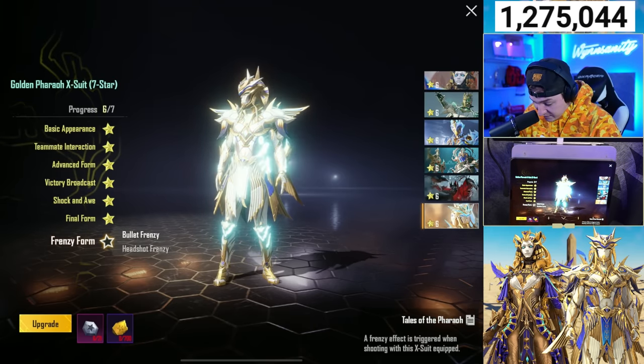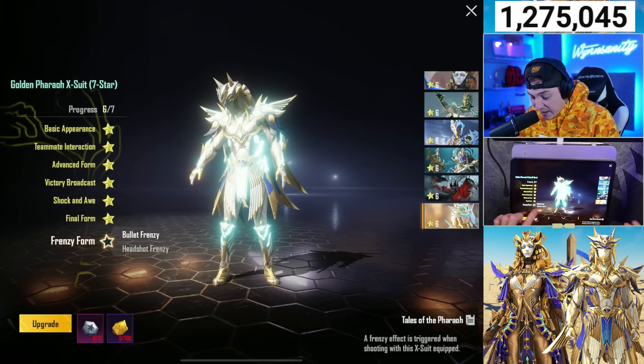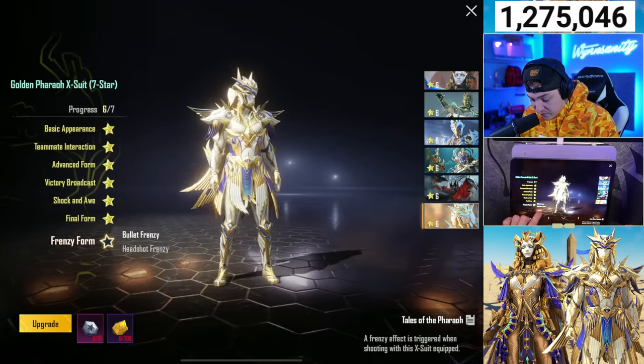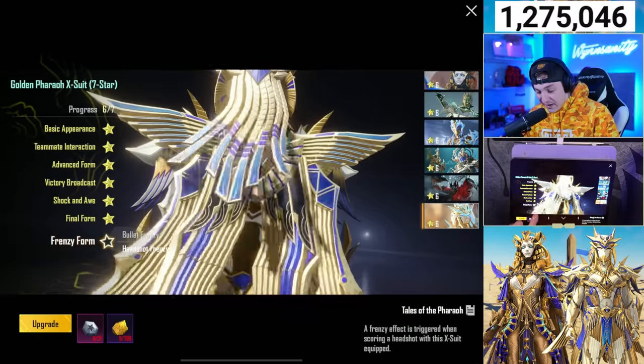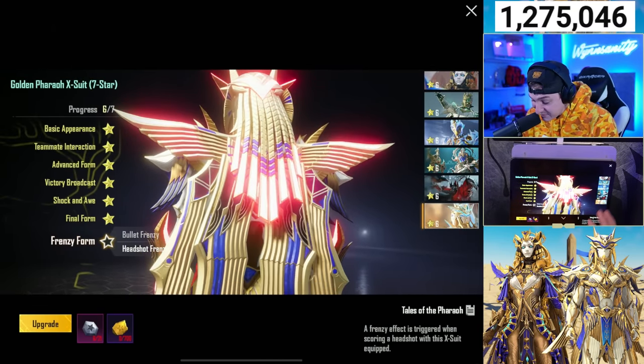And we've got Bullet Frenzy, which makes him glow blue. A Frenzy effect is triggered when shooting — so when I fire a bullet, he literally glows blue? And then when I get a headshot, he glows red. Are you kidding me? That's insane.